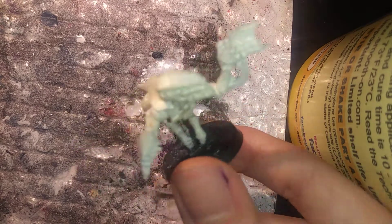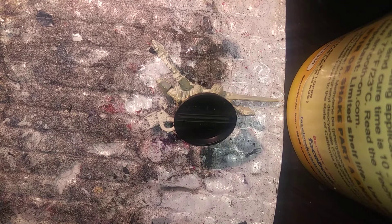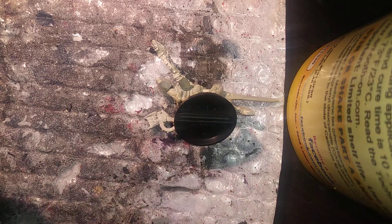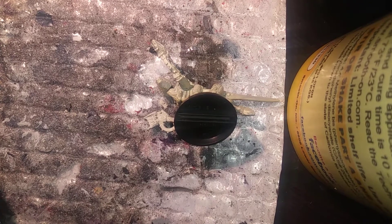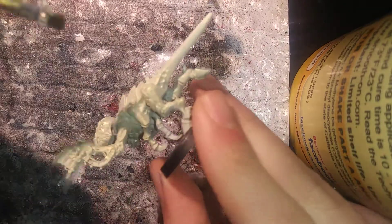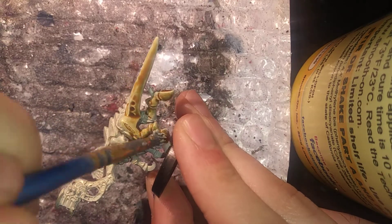There we are. Our Wraithbone is now a golden-tinted bone white. I'll be slapping some Seraphim Sepia on this little guy, right after I clean my brush. Now, for this, we are only going to apply the sepia onto the exoskeleton — not the carapace, which are the plates you see on the Tyranid. And we're also going to leave the weapons alone with that too. We'll come back to those later.